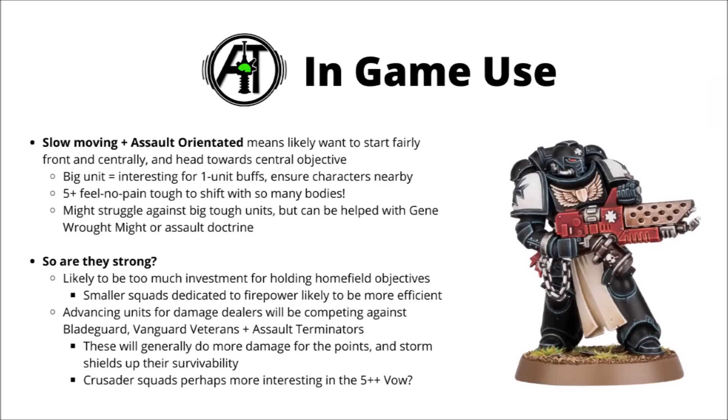If I'm honest, I don't think that these are going to be among the more competitive choices for Black Templars, and are largely going to be used in fun and fluffy lists as opposed to appearing in tournaments. 10-man squads are just a bit too expensive for holding backfield objectives — that's probably best left to minimum-sized units of intercessors. Really they'd be competing against units moving forward, things like Bladeguard Veterans, Vanguard Veterans, and Assault Terminators. Against most targets, pretty much any of these will do a fair bit more damage for the points, and due to Storm Shields they tend to have very similar durability. The main advantage is obsec and a ton of bodies for holding midfield objectives.